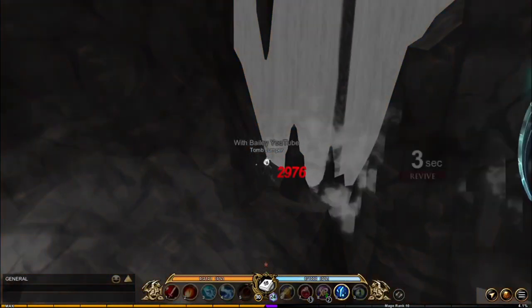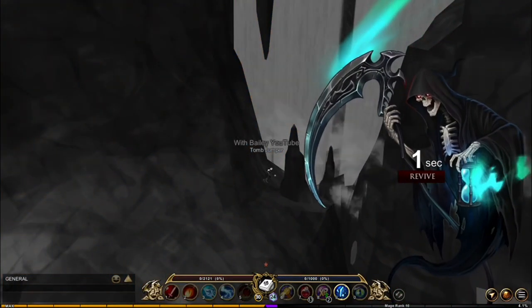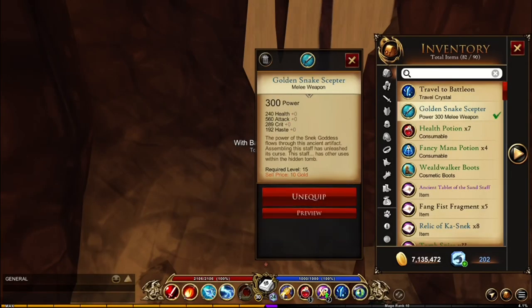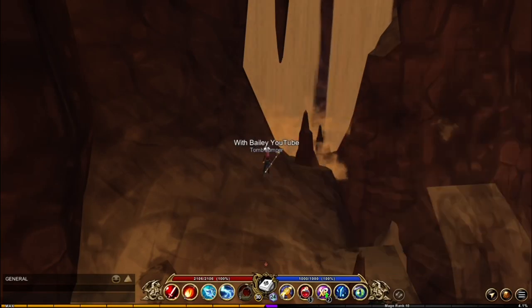If you don't equip the scepter, this happens. If you do equip the scepter, you'll be able to walk right through.